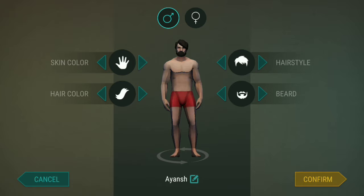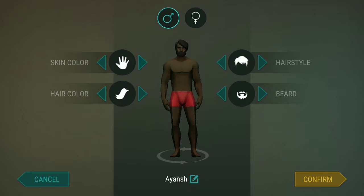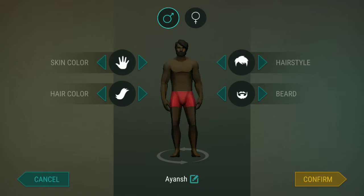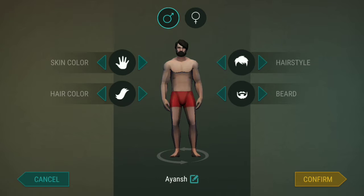From this we can change our skin. This is me — oh no, this is pretty much bad. We have three types of skin colors: first this, second this, and this. I am looking pretty much ugly in this skin, so I'll choose this one. Now, hair color.